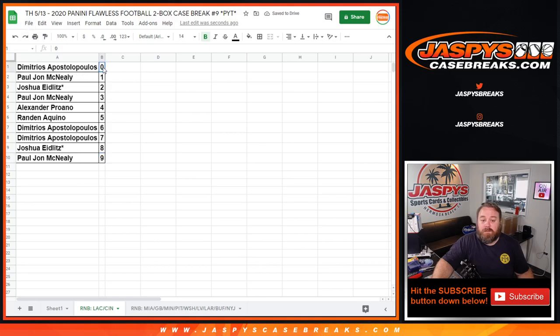So Dimitri with the zero spot would get any and all redemptions for the Chargers and the Bengals, even known one-of-one redemptions, while PJ McNeely with the one spot would get any in-person one-of-ones for those two teams.